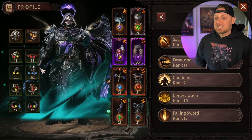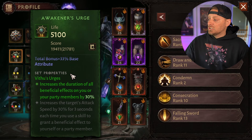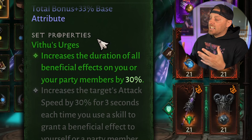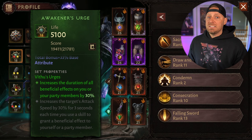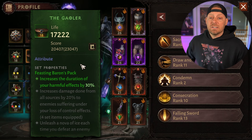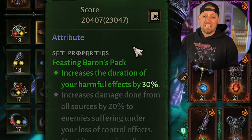Let's look at some of this secondary gear, starting with the Vethu's Urges. I'm going with the Awakener's Urge from Vethu, a two-piece set. It's going to increase the duration of all beneficial effects on me or my party members by 30%. Next, we have the Feasting Barons pack, which increases the duration of your harmful effects by 30% — another really important one that I feel is very beneficial to my Crusader.